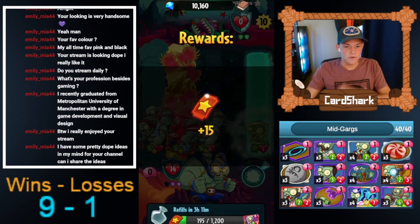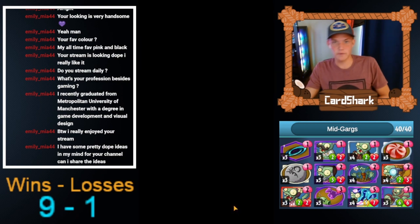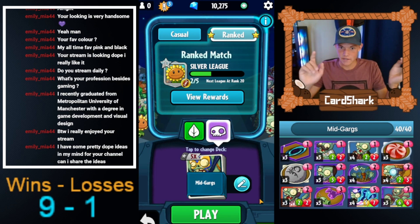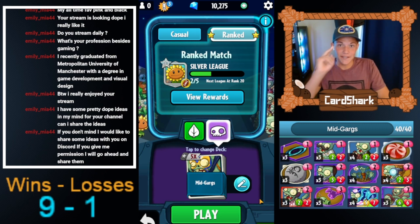Alright, so that was the Smash Mid-Gargs deck, which actually went pretty well. Like I said, you could add Nibble, switch some stuff out, or switch Cheese Cutter for Botanist — turn nine you could do Garg Throwing Garg and Botanist with a 1/1 on the field in front of it so it'll keep spawning more Gargs. Anyway, hopefully you guys enjoyed — peace, this is CartierX73.